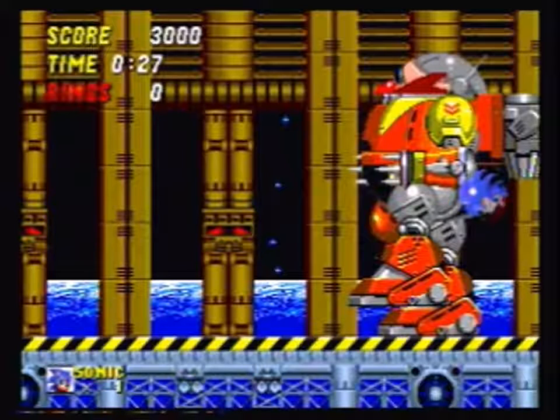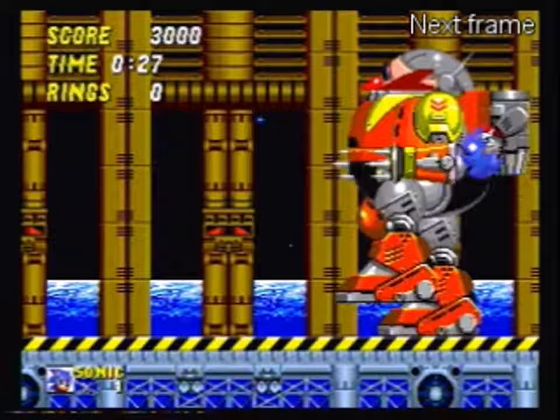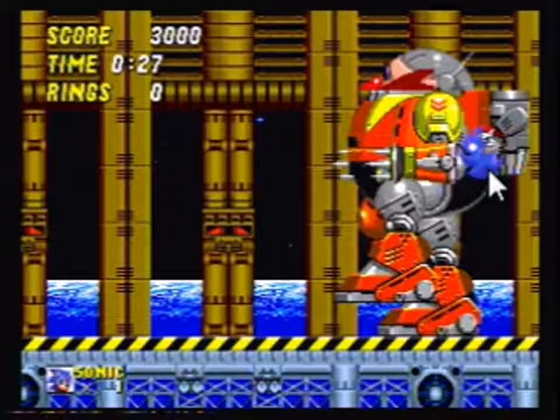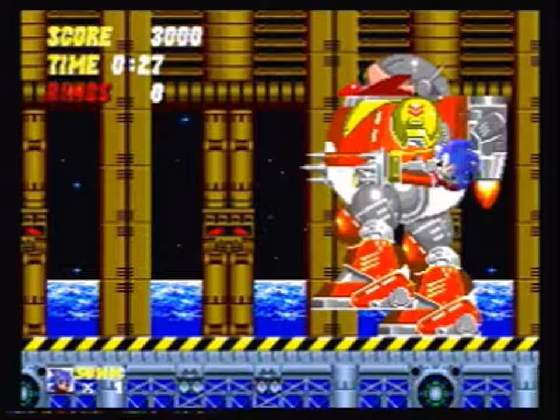The really tricky bit is now: just before you get to the apex of the jump, so about here, you start holding left. It's a really tight spot to land in, but you can see that it's just possible — even though it looks like you're well and truly inside his arm — to bounce off from about here and then bounce away back over the fire.